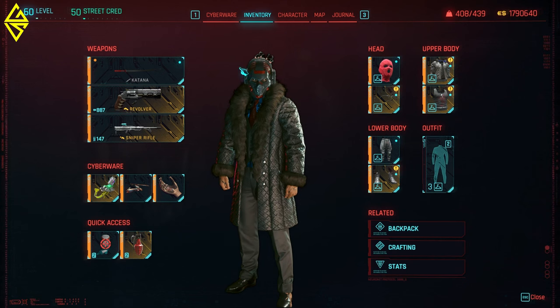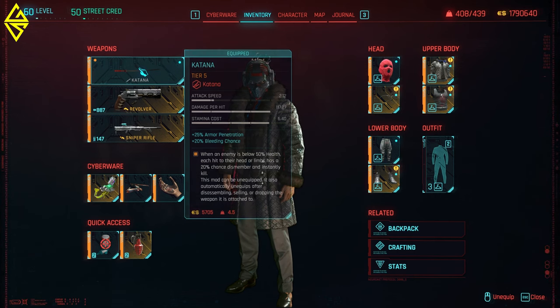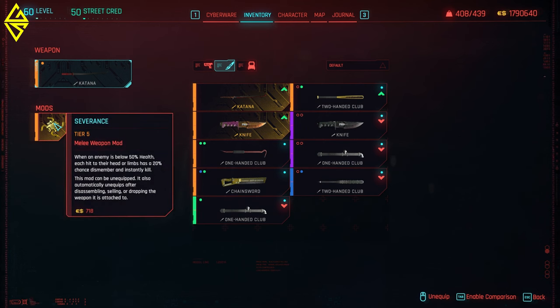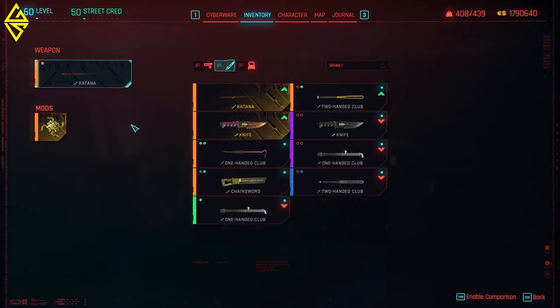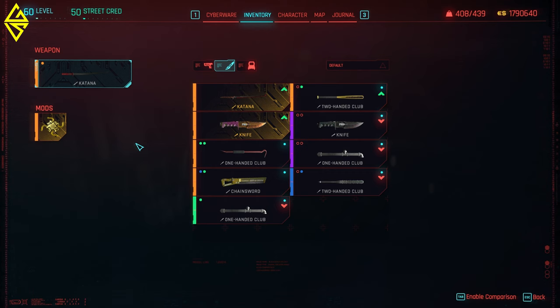Let's kick things off with the weapons. I'm using a crafted katana because I wanted one with a free mod slot for the Severance mod — when an enemy is below 50% health, each hit to their head or limbs has a 20% chance to dismember or instantly kill. This mod can also be unequipped. If you don't have a crafted katana with a free mod slot, you can still use something like the Errata, which I used most of the time during my playthrough.